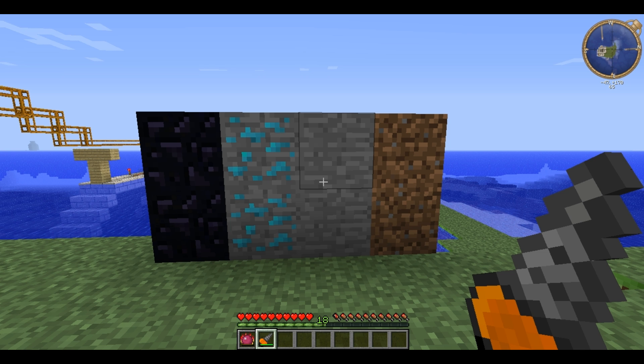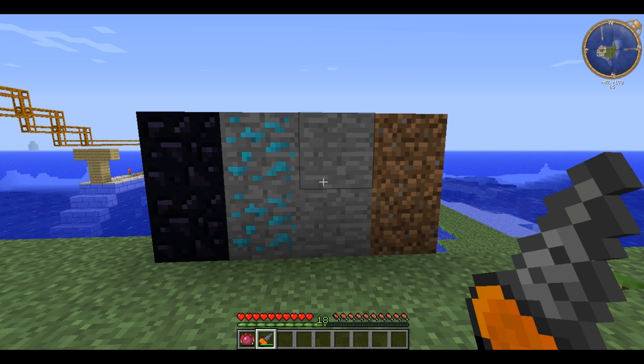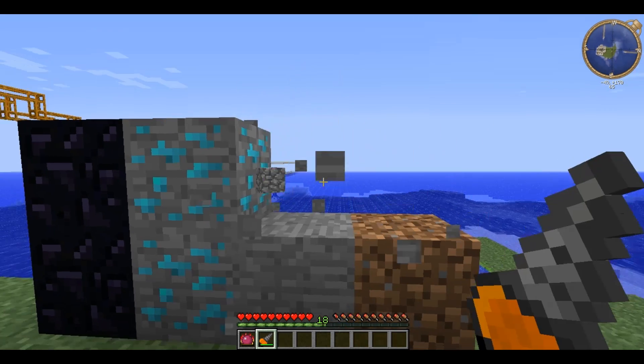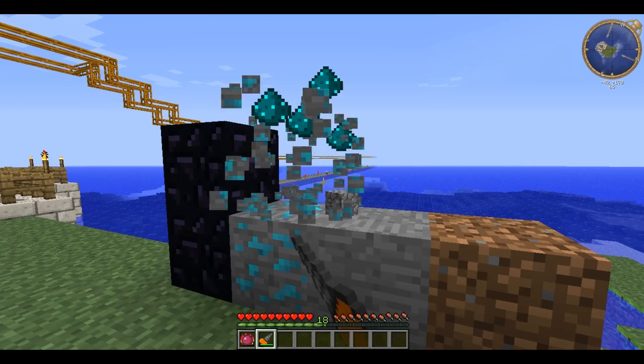The Mining Drill is a tool powered by EU that fulfills the functions of a pickaxe and a shovel. It can quickly dig through all kinds of dirt and sand as well as stone and ores.